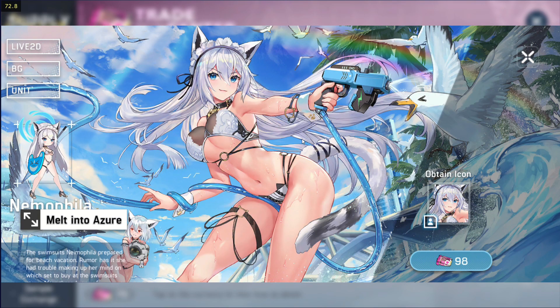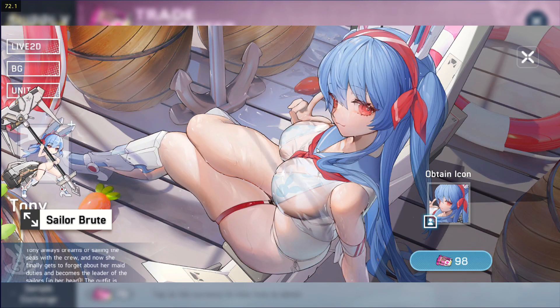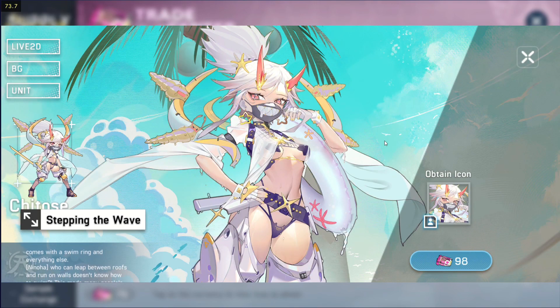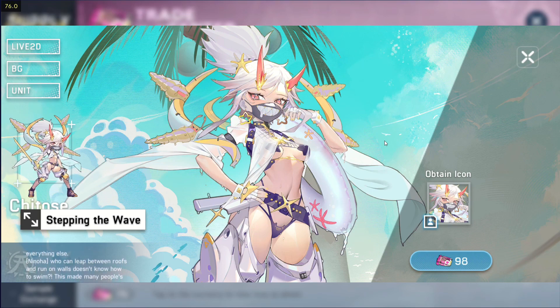Next is Melt into Azure, Nemophilia. Sailor Brute, Tony. And lastly Stepping the Wave, Chitos. Those are definitely nice-looking skins — try to get them if you can as a support for the game, and as a support for yourselves as well.